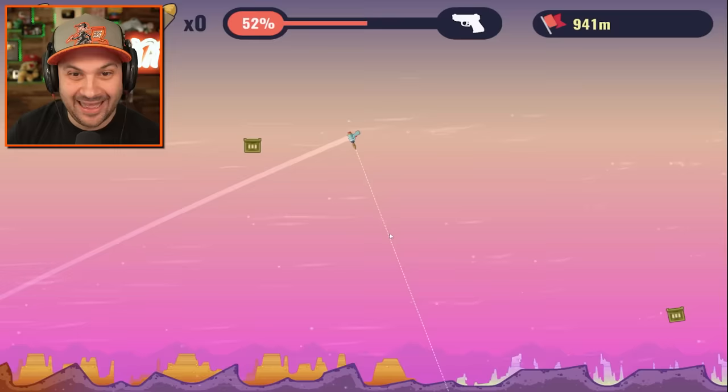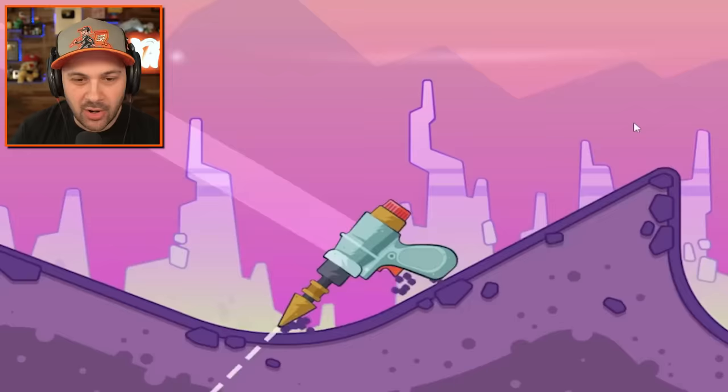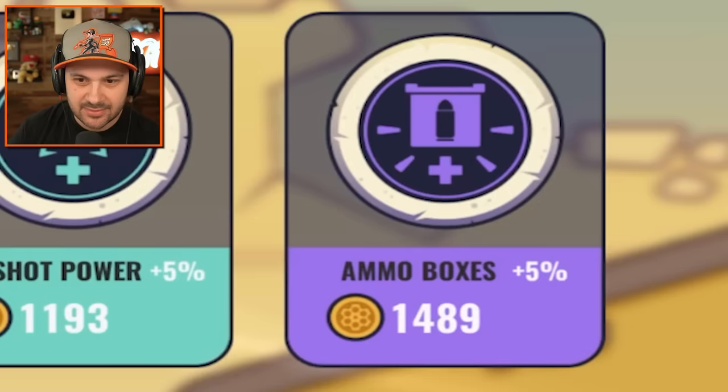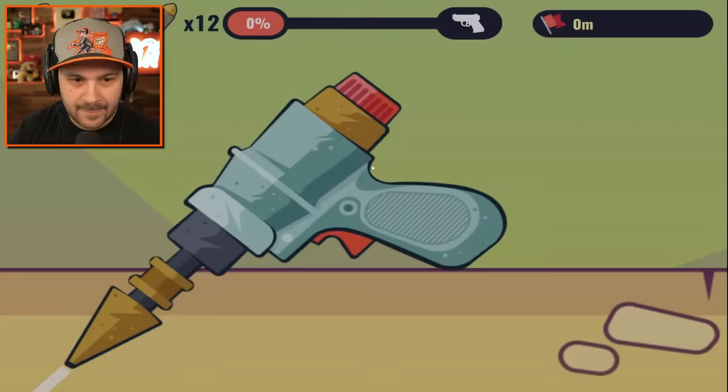There we go — we're going so fast! Oh my gosh, this is crazy. I have no more bullets so I just have to accept wherever we land. If we hit that box we're so close to the next weapon — this is so good! More ammo boxes — they're very expensive, I'm not gonna lie.